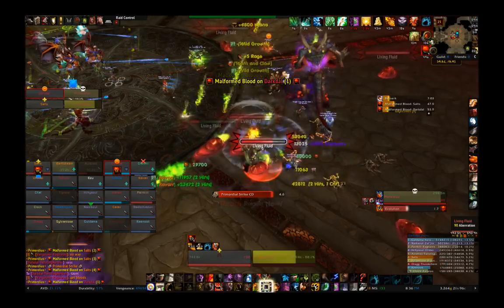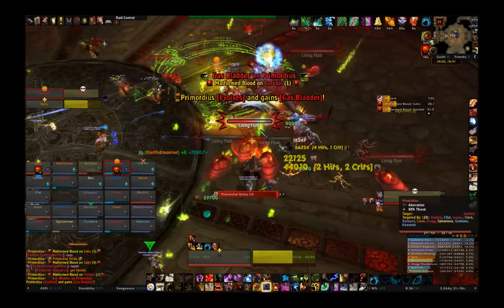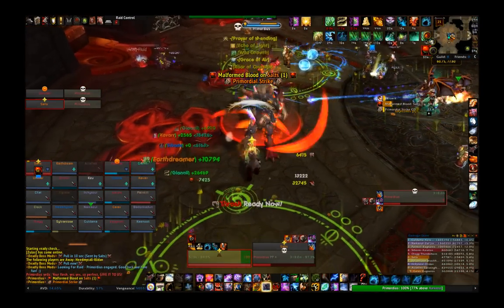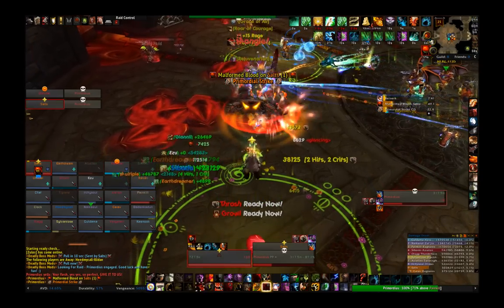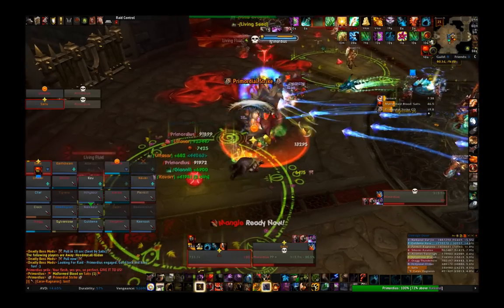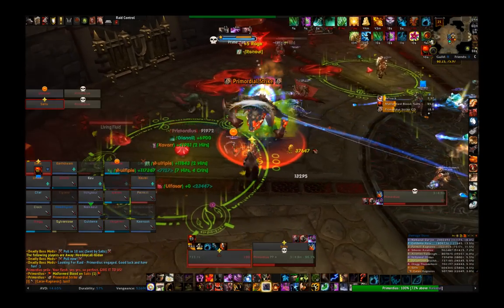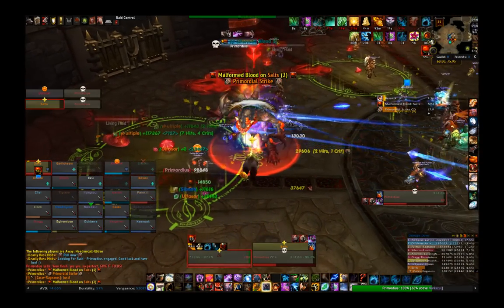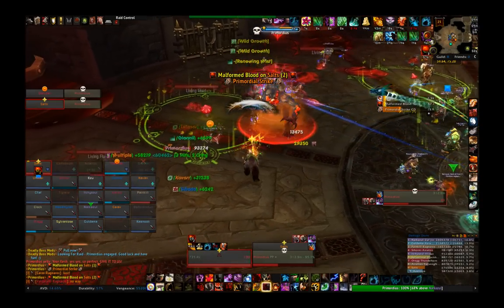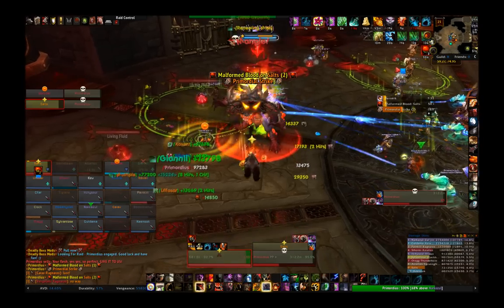Let's talk some moves. The boss has two basic moves he will continuously cast throughout the fight. First up is Primordial Strike — a cone attack in front of the boss that hits pretty hard, so you want to be sure you've got your active defenses up: Shuffle, Savage Defense, Shield of the Righteous, whatever warriors have, etc. This means you should be facing the boss away from the rest of the raid. Hopefully if you've made it to this point, you understand that much.